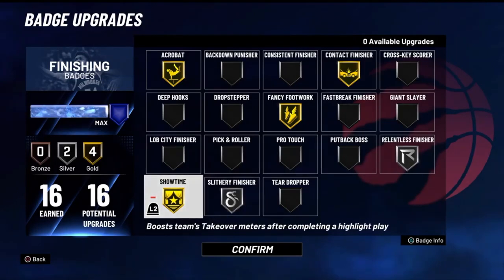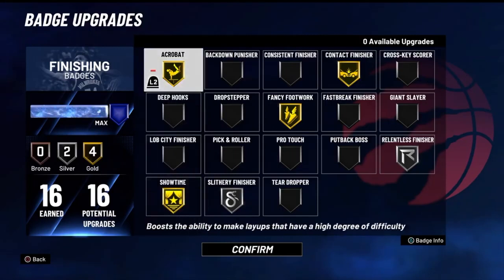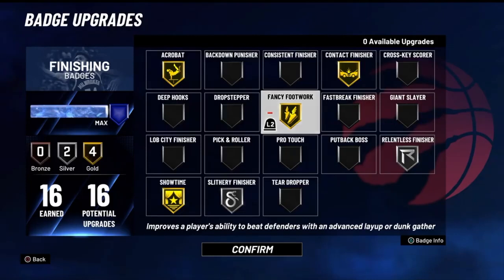On a pure red build you only get gold showtime. Your point guards will thank you later — everybody on the team will thank you later. Every flashy dunk you do will give them a boost to their takeoff, so trust me you want to run this. Acrobat's going to help you with your high-degree layups, reverse layups, spin layups, spin dunks, and reverse dunks.